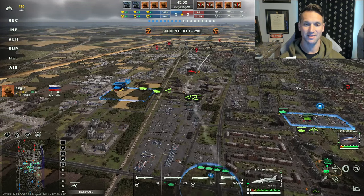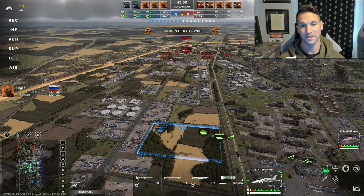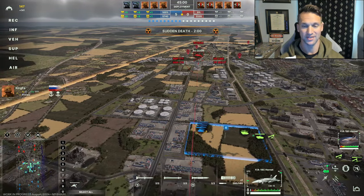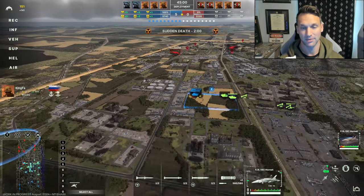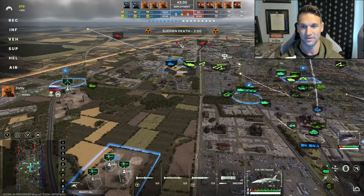I think the HUD needs some updates in terms of situational awareness. If there's a way to blow up the mini-map and see unit status similar to the attack map in Company of Heroes, I'd really appreciate that — just because of how big the scope of everything is.